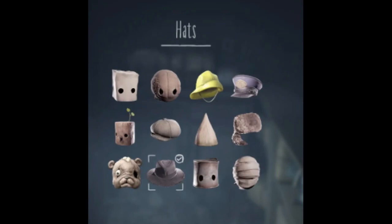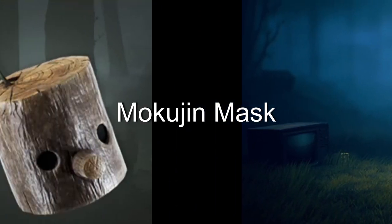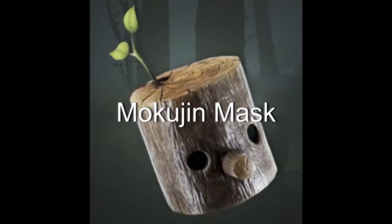There are 12 hats in the game. Hat number one is the paper bag hat and you will get this by default once you start the game. Hat number two is the Mokujin mask.